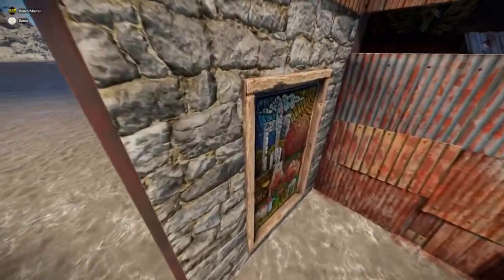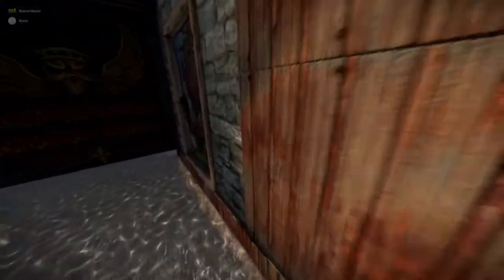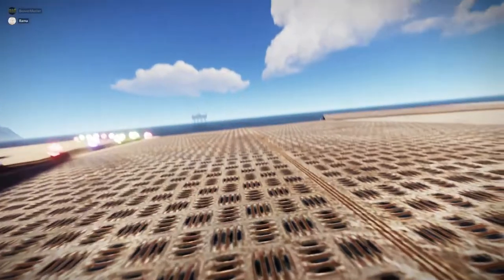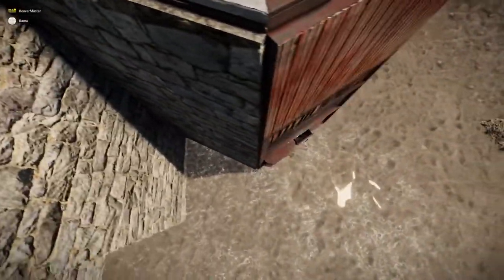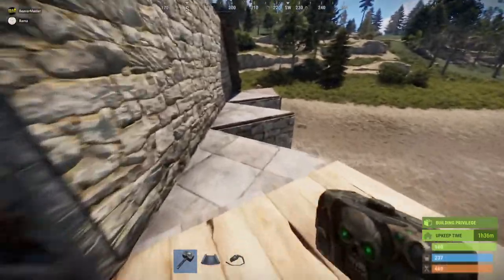At this front entrance is an undrainable shotgun trap and then a garage door. You've got your little boat base in here where you can throw down a refinery. There's an unlootable loot room in here that is very hard to loot with undrainable traps. And you've got a shooting floor at the front.